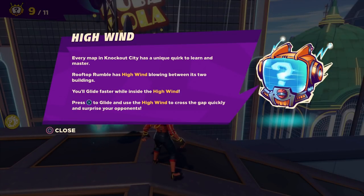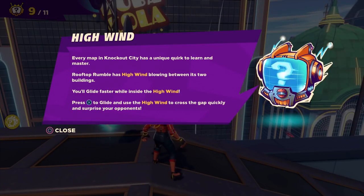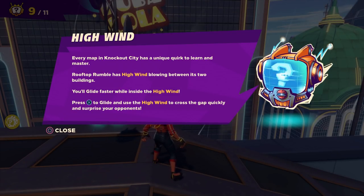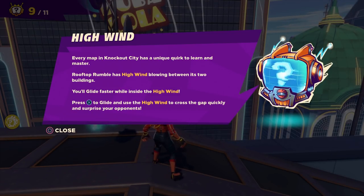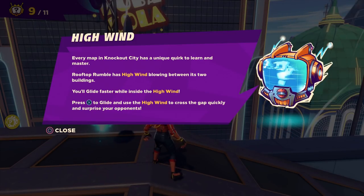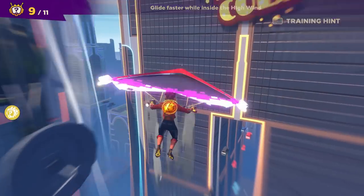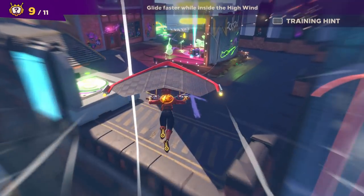Every map in Knockout City has a unique quirk to learn and master. Rooftop Rumble has High Wind blowing between its two buildings — you'll glide faster while inside the High Wind. Press X to glide and use the High Wind to cross the gap quickly and surprise your opponents. Let's see if we can go like this. Whoa, that is really cool actually.